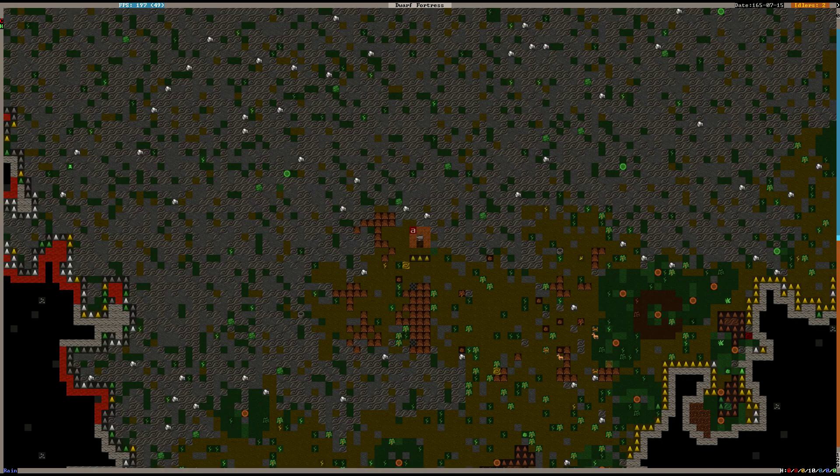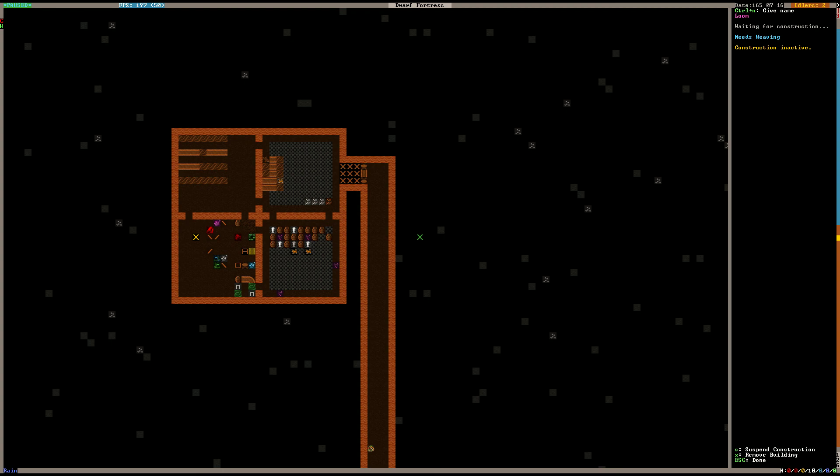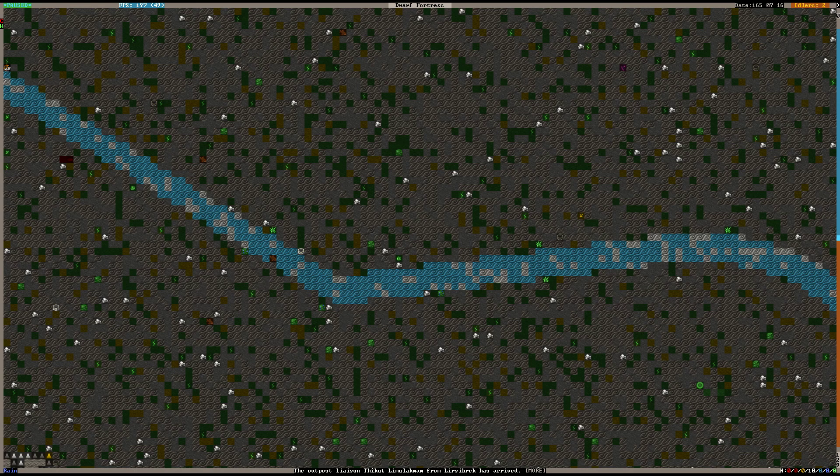We're nearly done. We do need to make sure brewing is underway — I think we did a few barrels earlier. The outpost liaison has arrived, so in the next episode we'll be getting into trade. It's been a lot of fun — shout out to all you dwarves, keep on digging, strike the earth, cheerio!